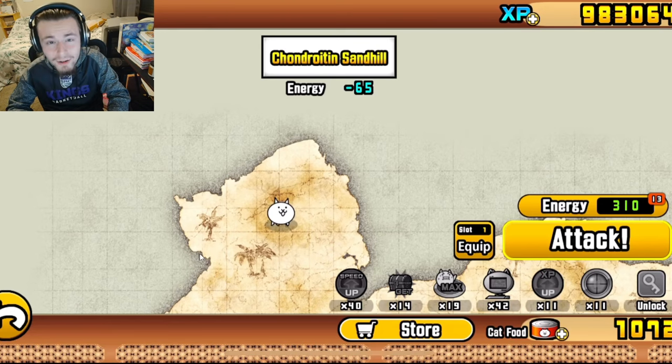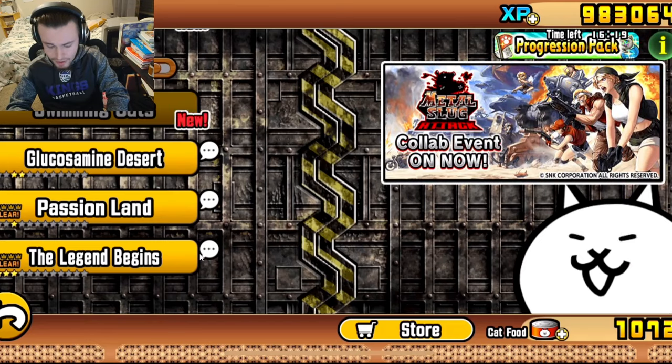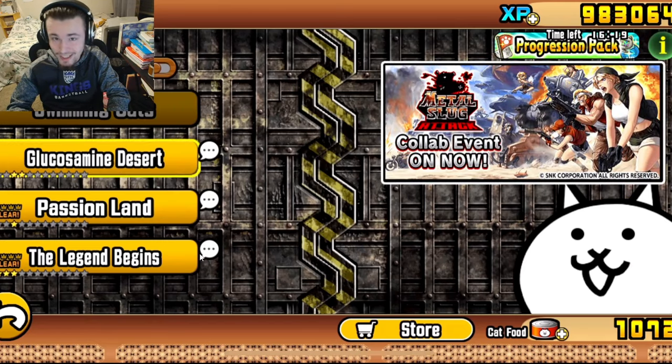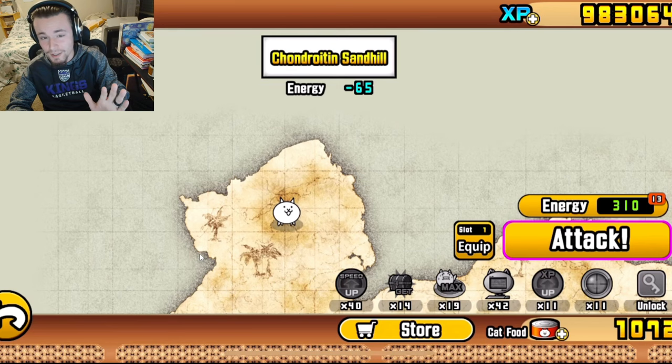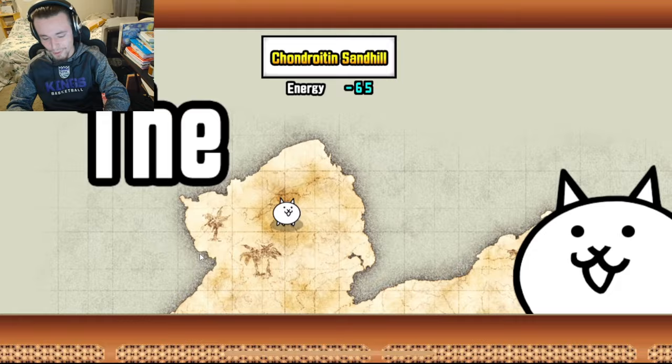Hey guys, let's play some Battle Cats. I'm going to be doing Stories of Legend. I am currently on the Glucosamine Desert — that's a goofy name, not quite sure what that means. We are on the Glucosamine Desert on the Chondrotoynton Sand Hill, which I definitely did not say right. Let's just go ahead and get right into it.